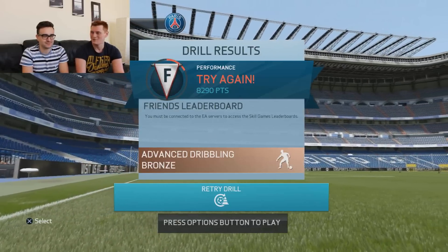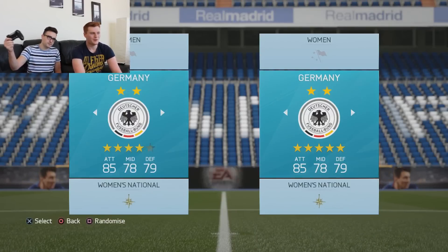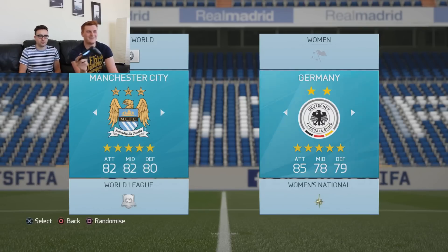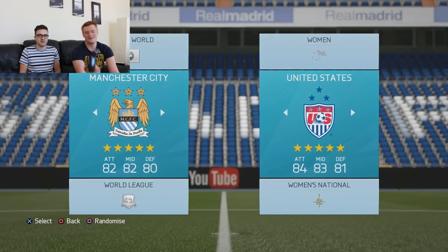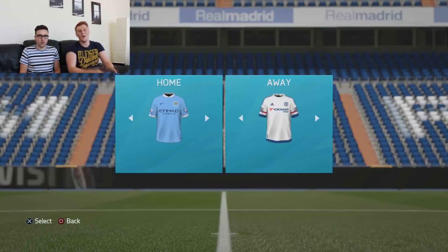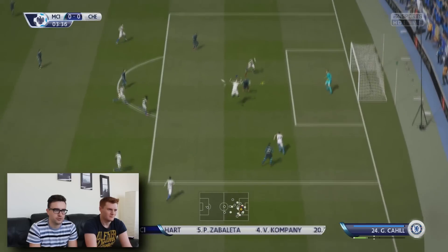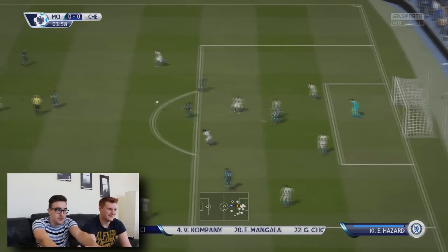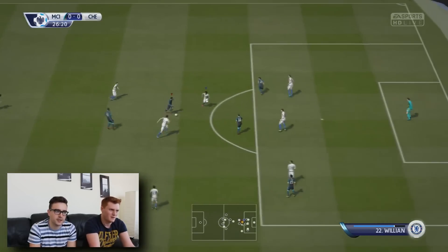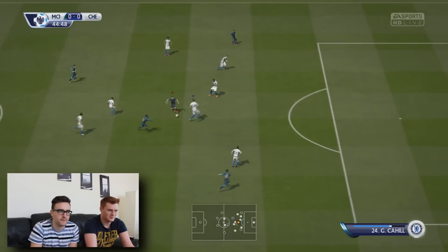We're going to get our teams now. Get your random three — one, two, three. Man City — I'll take Man City, that's a good team. One, two, three — I'll do a random three again. One, two, three — Chelsea! For the Premier League title. Go on son! What is that header? David Silva, though — David Silva, though. Come on, Dave! Sterling bangs it — what a save. Nothing's happening in this game — that's pretty sterling, isn't it?